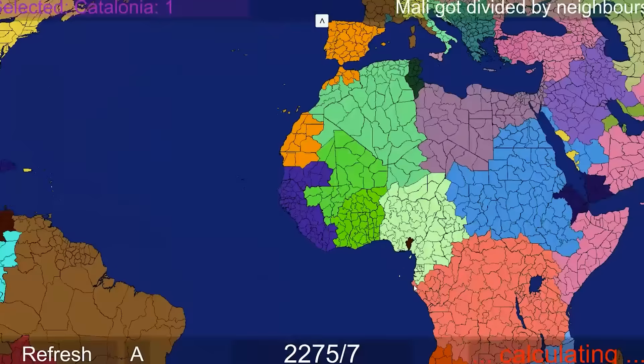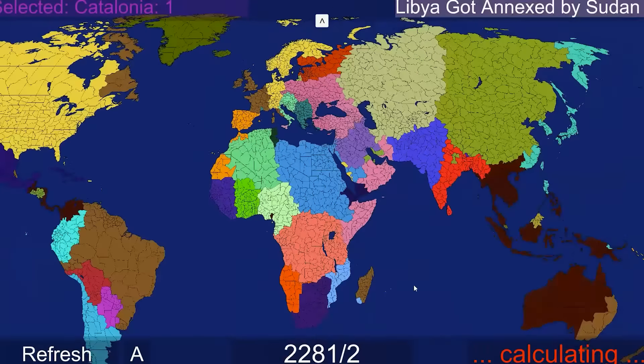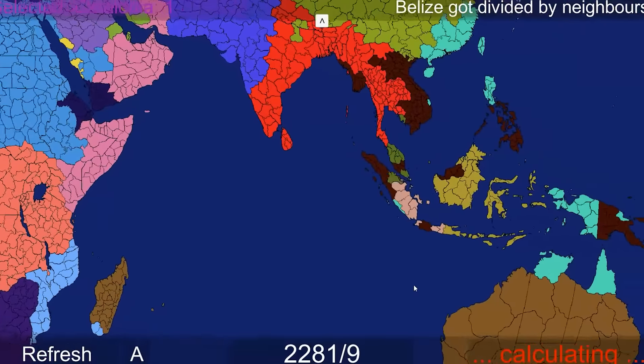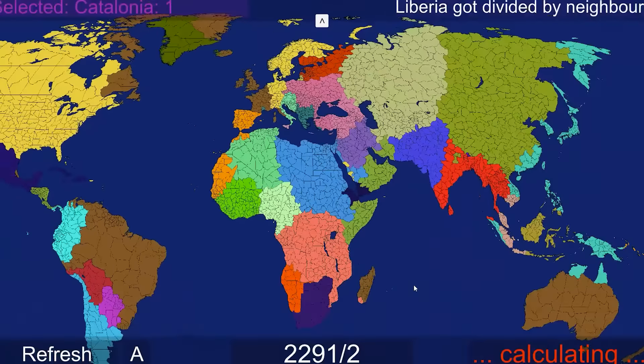The Arabian Peninsula is just a mess. Mali got divided. Poland gets annexed by Romania - Romania's looking really good over there. Libya is getting annexed currently by Sudan. And Belize has just gotten entirely divided by neighbors. And Liberia is now lost.